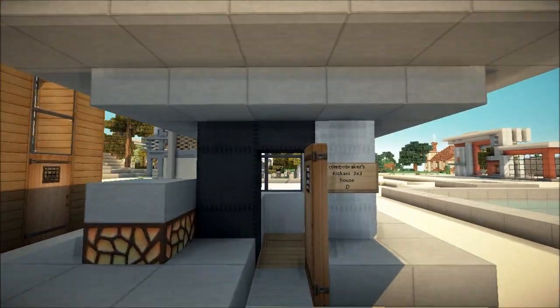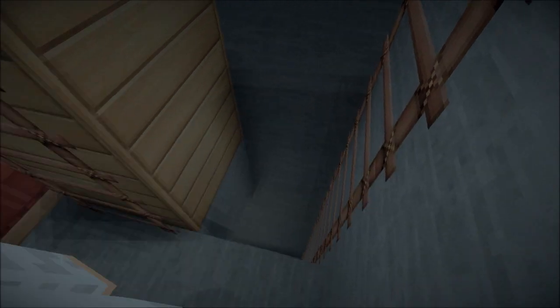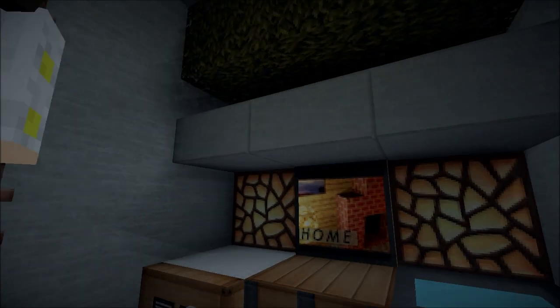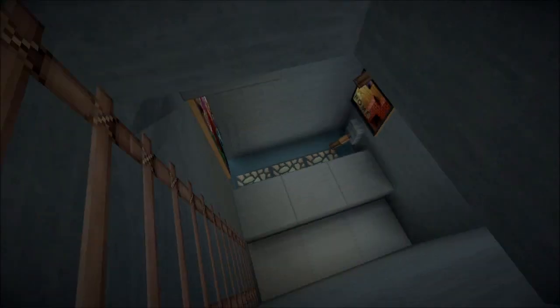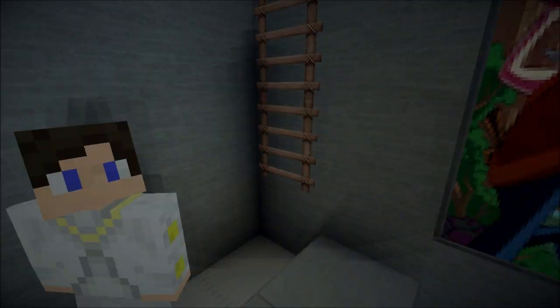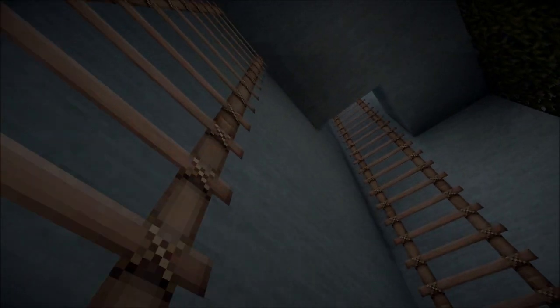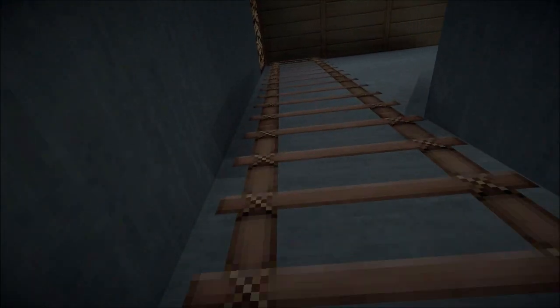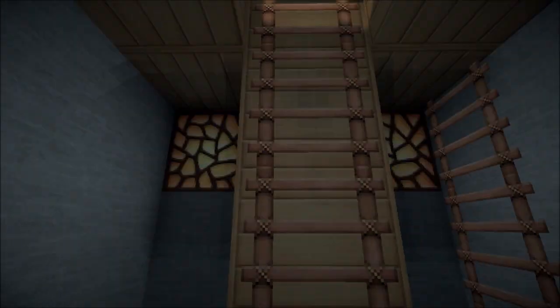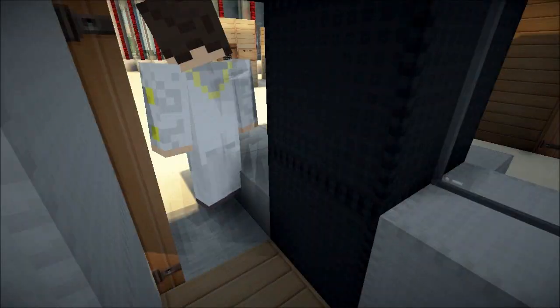Kick ass three-by-three house! I tried to go with your design for the rooms and stuff. The thing is, three-by-three — but you can really squeeze in quite a bit in that little space. It's really the walls that make up the space, so I can add more to the roof and everything around it. There's a bathroom down here as well. I was gonna add more but I got lazy. It's still epic though, looks cool.